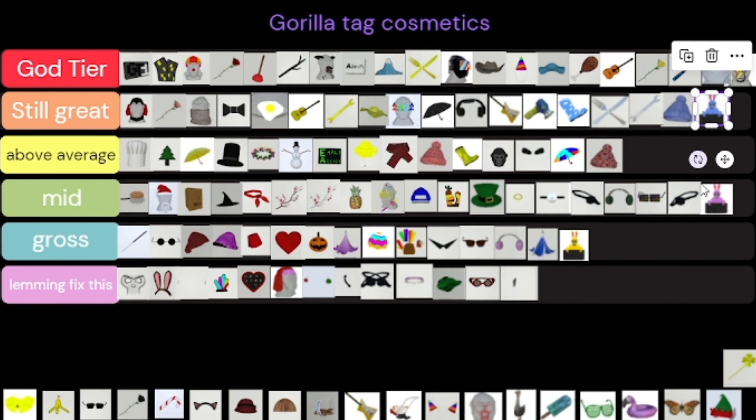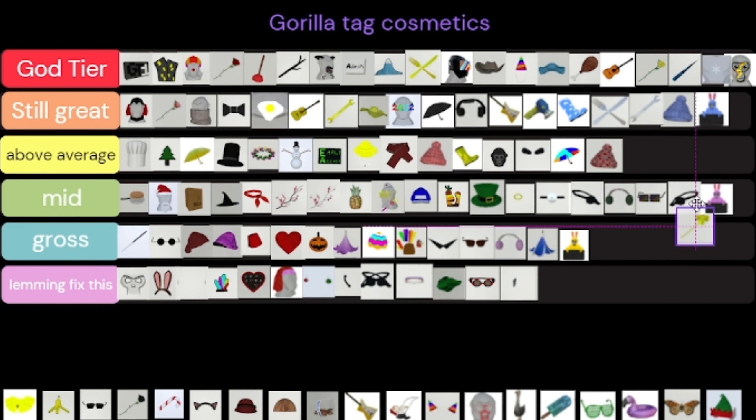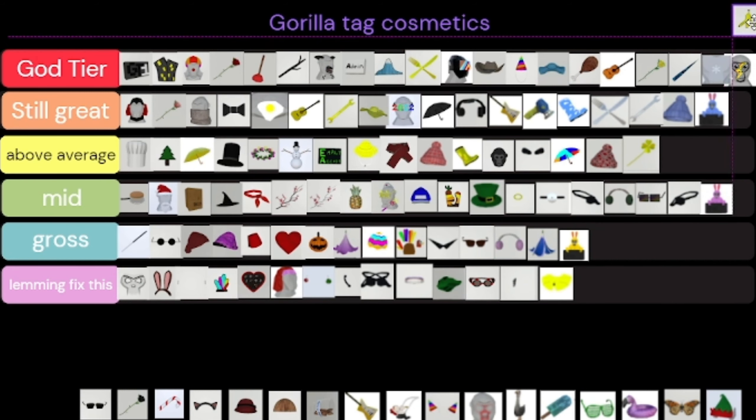These next items — I don't like the yellow one. The pink one is mid but the blue one is great — I like the blue one. I don't like the gold clover; the gold clover is above average.